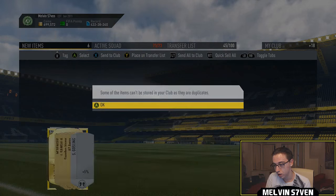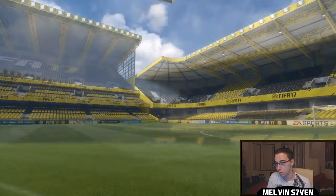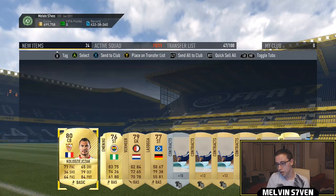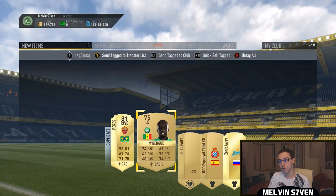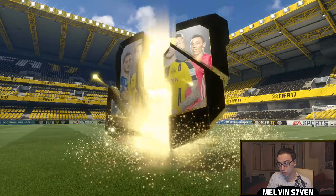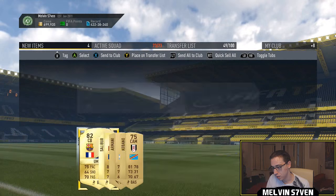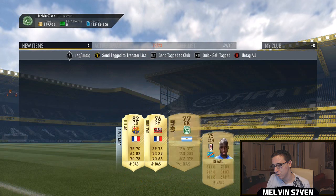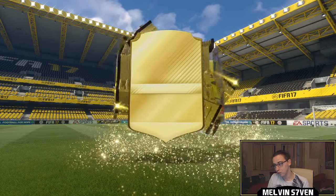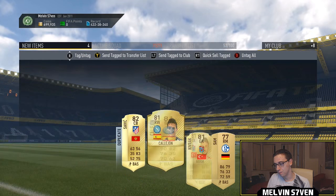These are the packs I got from doing the Diego Costa SBC and Team of the Group Stage is out, which is why I'm opening them now. First pack is a 15k pack — didn't really expect anything, got Corona. Moving to the next pack — this could be disastrous or really really good. Not a walkout, not an inform, not a good flare. These are 45k packs, usually disappointing for me. Not a walkout again on the next one either.